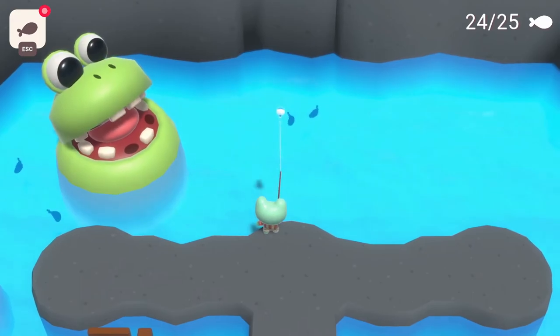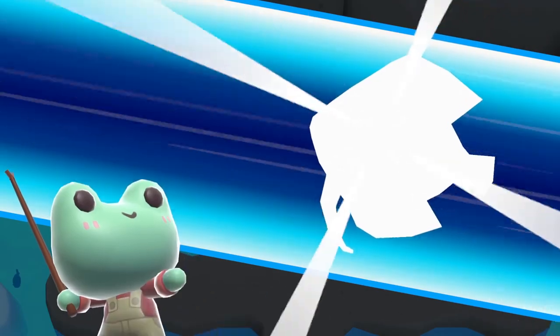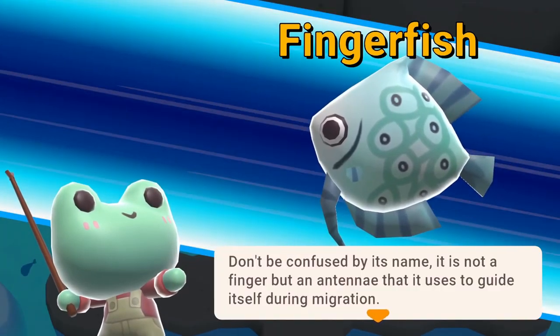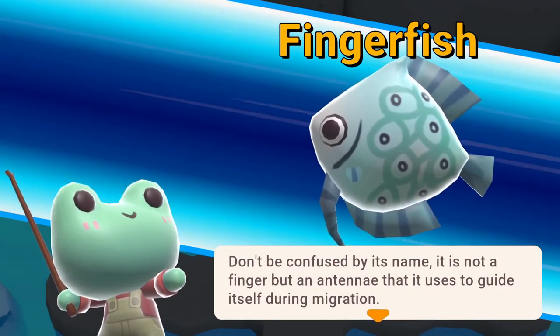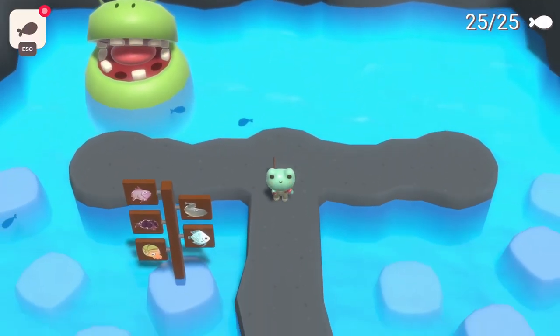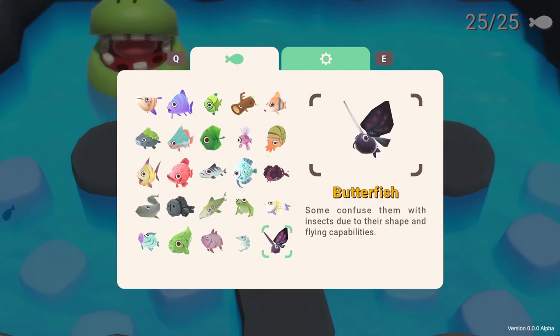This last fish might be the legendary Pokémon we're after. We really gotta be careful here. Oh — is this it? A Finger Fish! 'Don't be confused by its name — it is not a finger, but an antenna that it uses to guide itself during migration.' Hey — we caught all the fish in the game! Look at this — we got a full list. That's so cool.